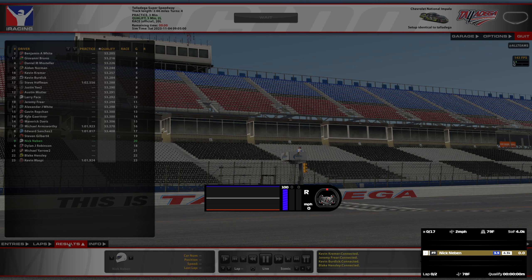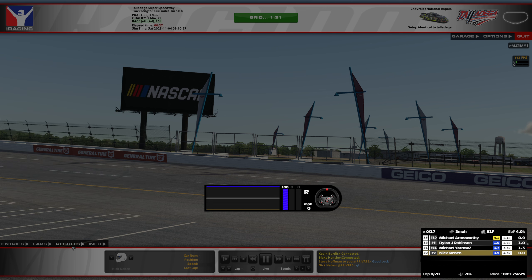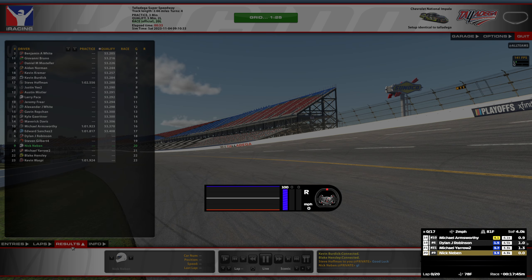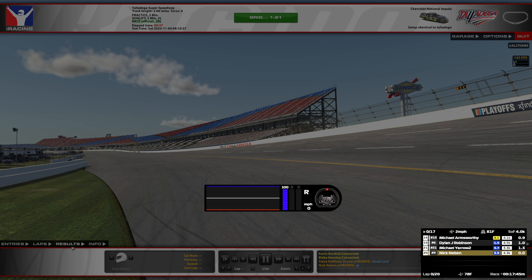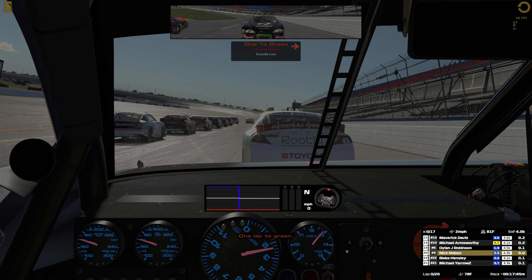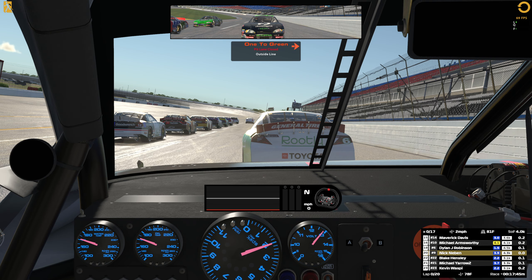We'll be starting 20th. We've got Austin, Justin, and Benjamin White — he's going to win it — Dirk Gavin, and Jeremy in here as well. I'm going to let all the cars load up. Steve's in here as well. We've survived the transition to grid, so that's good. Let's just hope we're done crashing for the day.